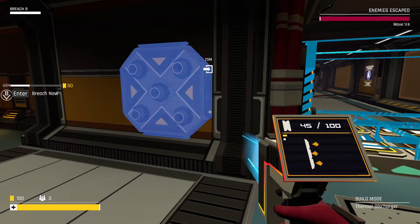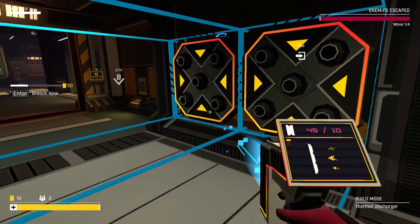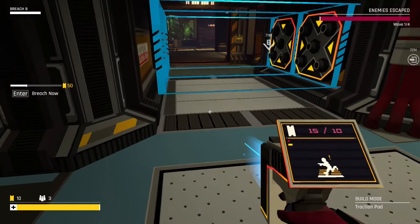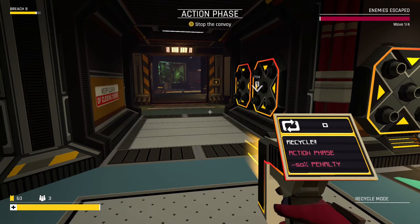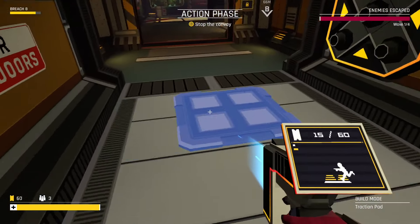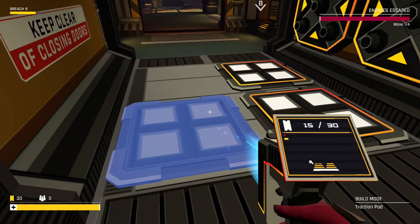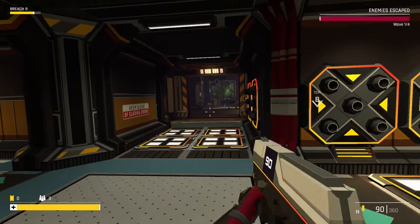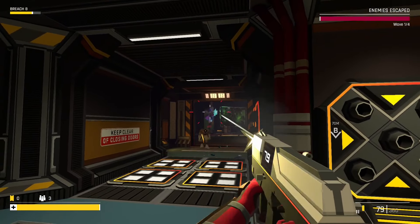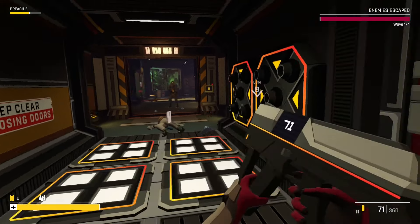We could build one there as well. Let's do that — I've got no money left now, so we might as well commit. There we go, and then let's put those traction pads down. Oh hello — flying enemies! That's new. And then yeah, we get enemies coming in.